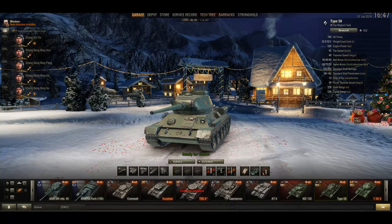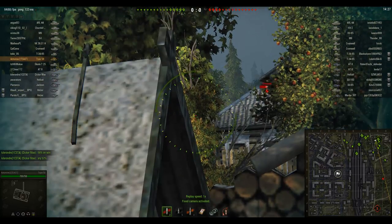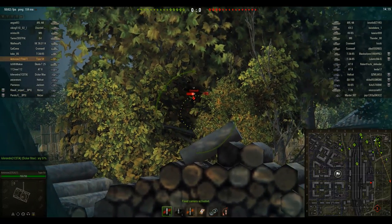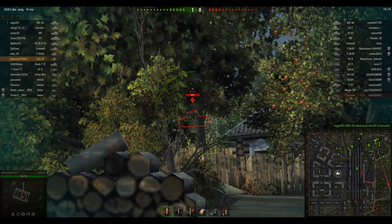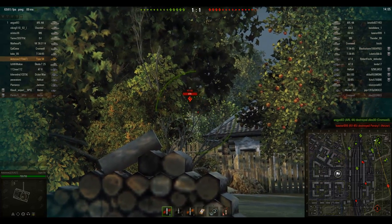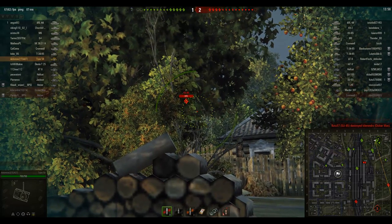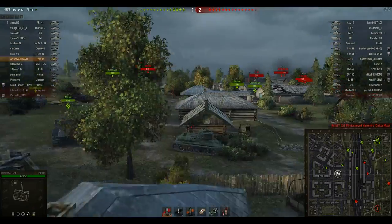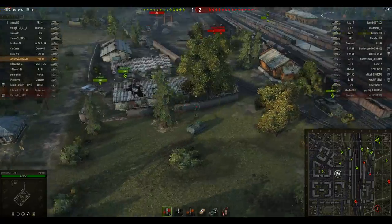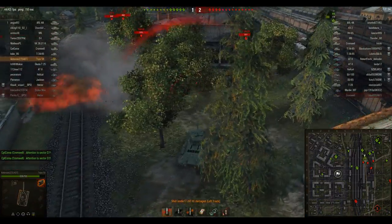Let's head to the battlefield. It's Ensk — a nice match with lots of tier 6s, a few tier 4s, and weird matchmaking. I'm trying to hit a Cromwell but my aim is terrible. I get a shot at the KV-85 turret and you can see the rate of fire is pretty nice on this vehicle considering the 160 average alpha damage. The accuracy at 0.38 is mediocre — average for a tier 6 medium — and takes some getting used to if you're coming from higher tier vehicles.